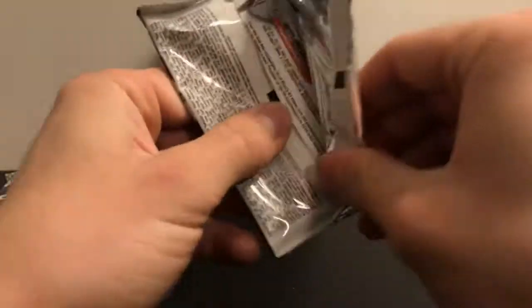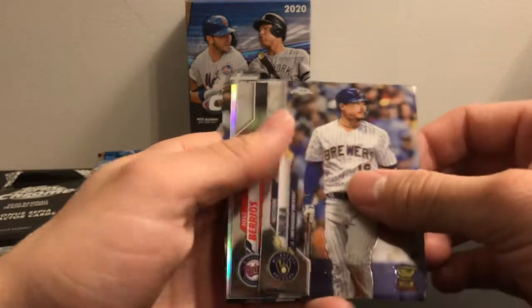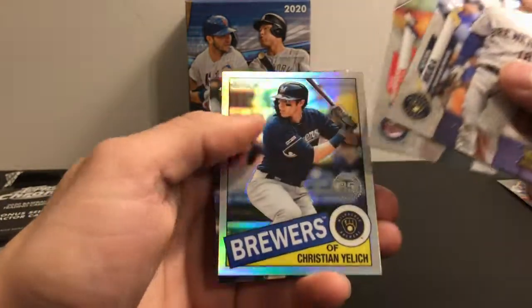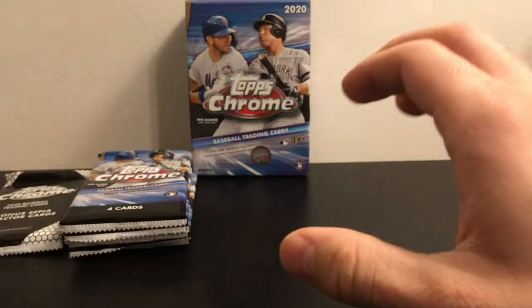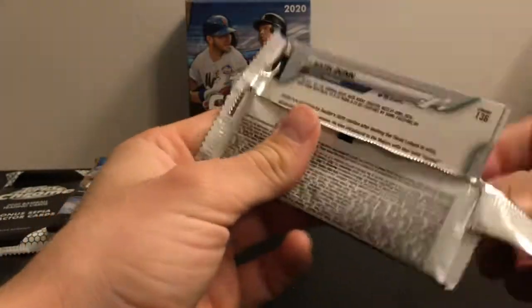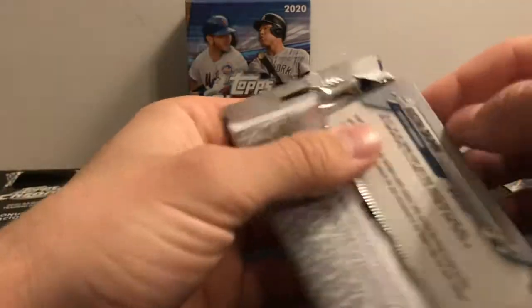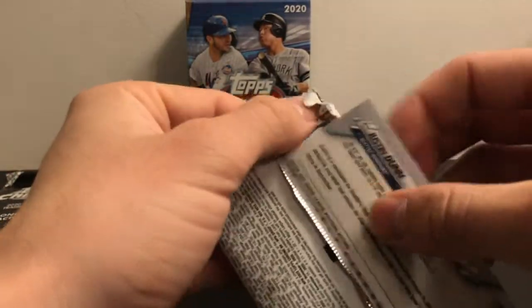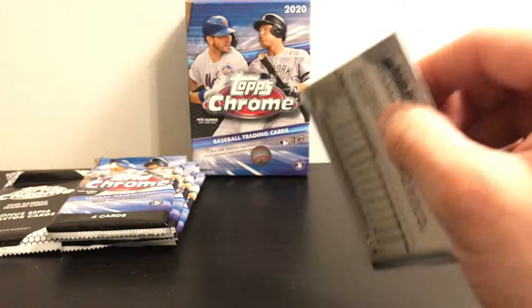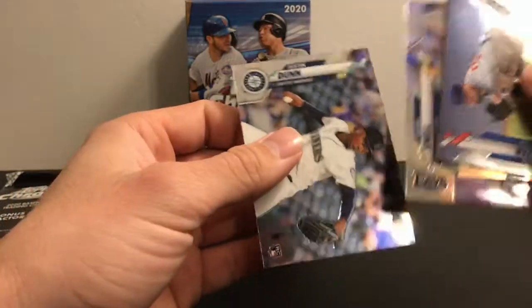On to pack number three: Keston Hiura gold cup, Christian Yelich 85 — nothing too special out of there. About halfway there. Pack number four — I don't want to get caught on that corner of that card, hopefully it didn't mess it up. We got a Eui gold cup, a blight snail refractor, and Justin Dunn.